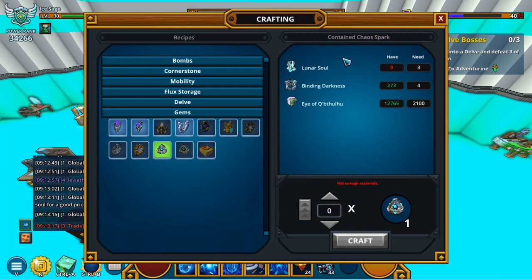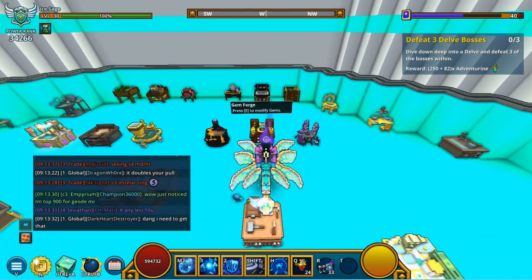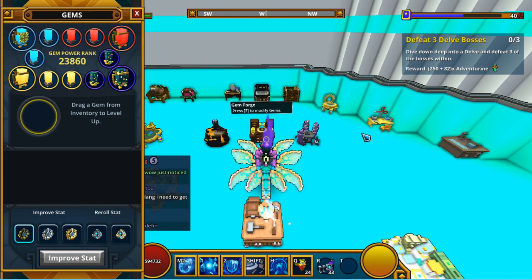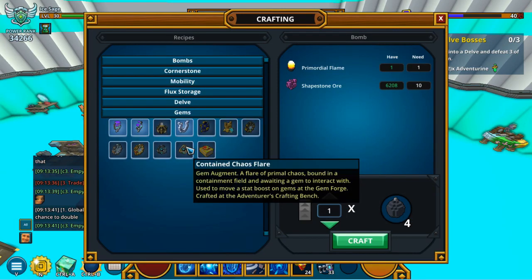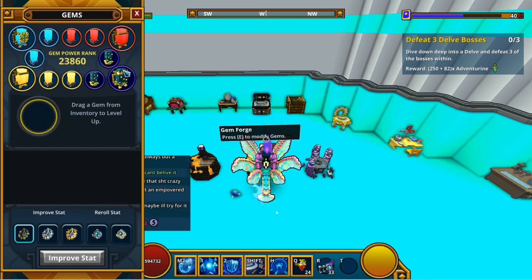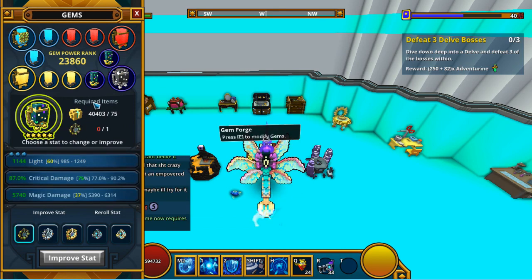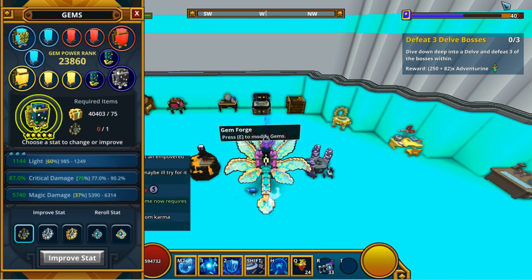To get those pearls, you really want to use Contained Chaos Flares, which can be crafted at the Adventurer's Crafting Bench. You'll need two Contained Chaos Sparks per flare, each requiring three lunar souls and four binding darknesses — so six lunar souls and eight binding darknesses per Contained Chaos Flare. You can get 18 lunar souls per week with Patron and 12 without, giving you roughly two to three flares per week. You can also get lustrous boxes on Gem Day to reroll stats toward light.